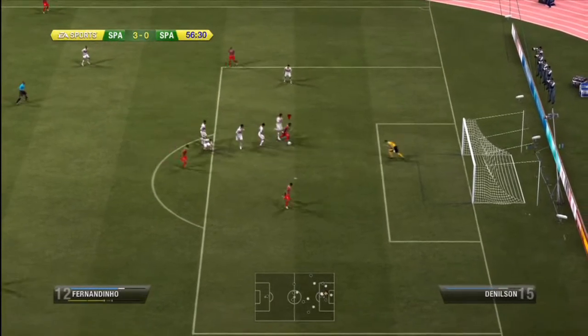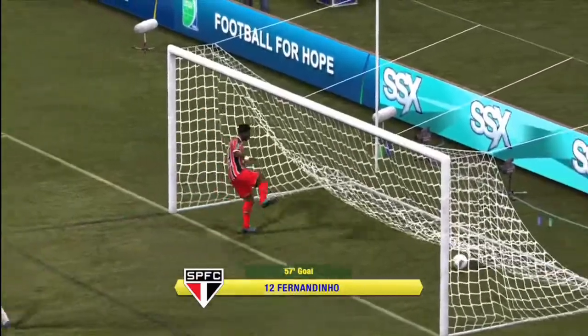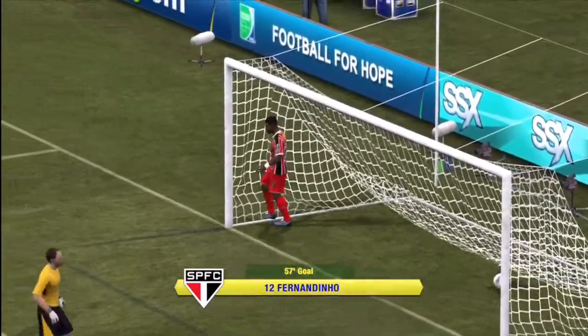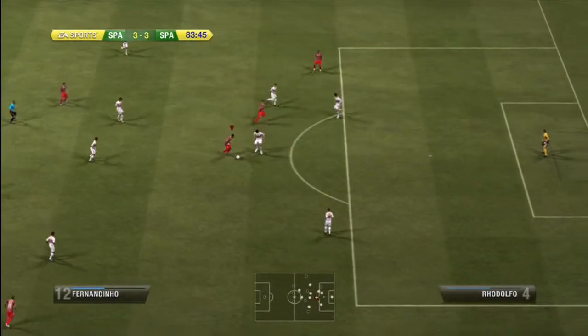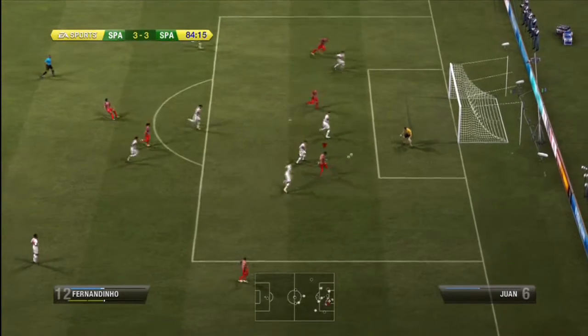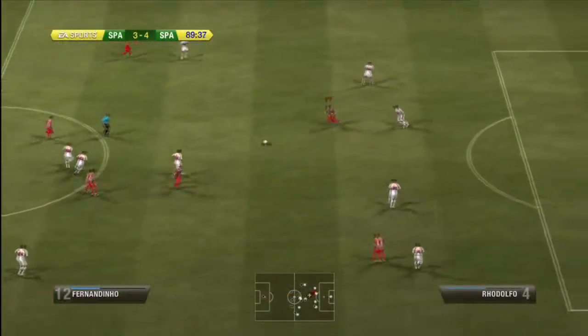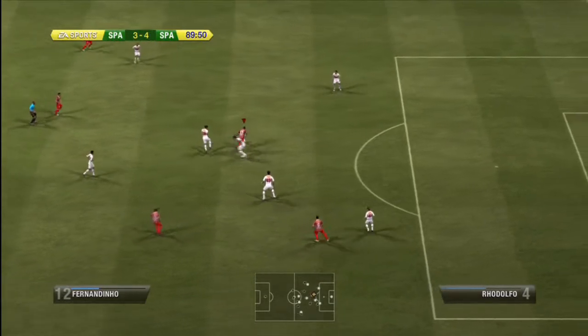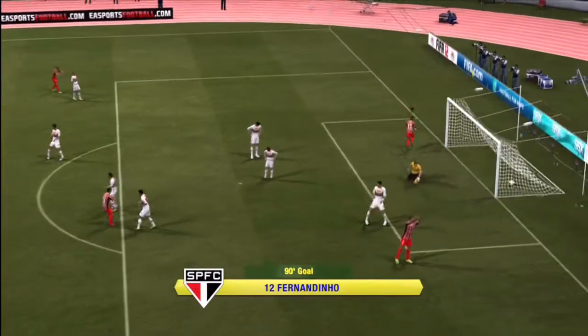Stats don't do him justice. I'm weaving in and out of defenders, and every single time he finishes it in the bottom corner. He's 5'7", but he got his head on a ball over a significantly taller defender. Just use his pace to get around the outside and finish with a perfect shot into the far corner, or pull a Madeira spin to get inside and finish. Overall, Sao Paulo is a four-star team — under the radar, but a team to be reckoned with.